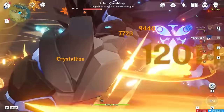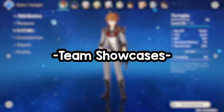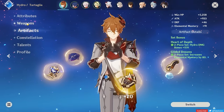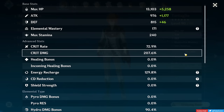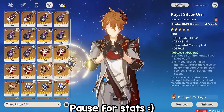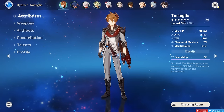Now for the in-game showcase. This is my Childe build for the showcase: I'll be using a split 2-set Hydro and 2-set EM, level 90 Skyward Harp at C0 with max talents. Let's see him in action.